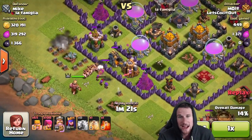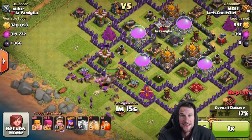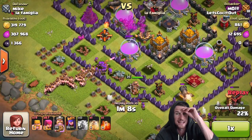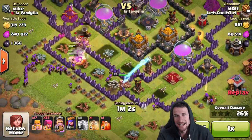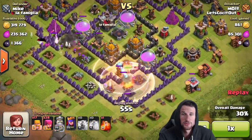We drop off our barbarians and then drop off our king so that he isn't the focus yet. Now we drop off some archers to take out that archer tower and that wizard tower as well. That wizard tower stays alive, switches focus — there it goes, it goes down. The king goes the wrong way — he's going around to the right, not hanging out with his barbarians at all. There goes one giant bomb taking out a pretty good amount of troops.